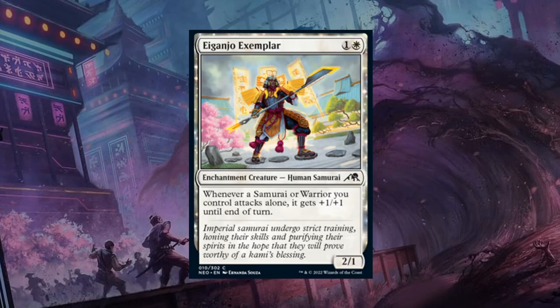Then Iganjo Exemplar — a 2-mana 2/1 Enchantment Creature Human Samurai saying whenever a Samurai or Warrior you control attacks alone, it gets +1/+1 until end of turn. This fills multiple roles: it's a Samurai for the red-white Samurai and Warrior deck giving a +1/+1 bonus; it's an Enchantment for the black-white Enchantment and Artifact matters deck; an Enchantment for the green-white Enchantment deck; and a 2-drop to fill out your curve. It may seem unassuming, but it's a card that fits into a lot of different archetypes, making it more valuable than it might appear at first glance. The Exemplar gets a C+ — solid role-player.